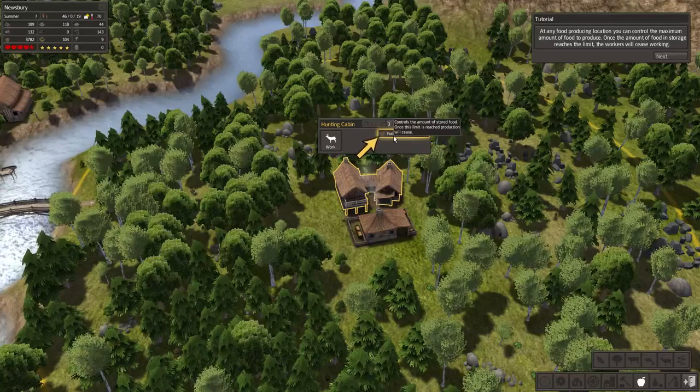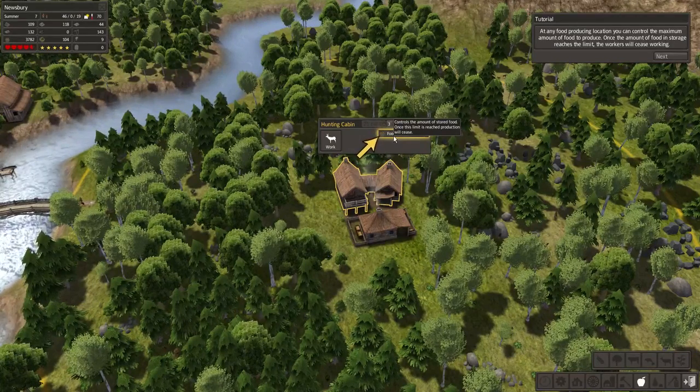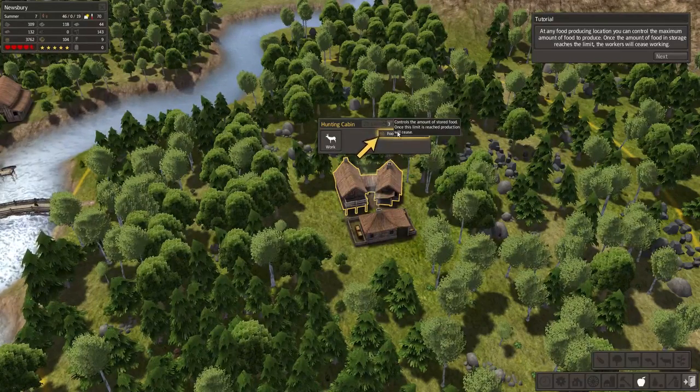Food limit: at any food-producing location, you can control the maximum amount of food to produce. Once the amount of food in storage reaches the limit, the workers will cease working.